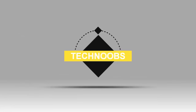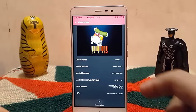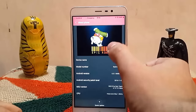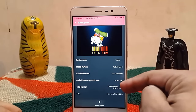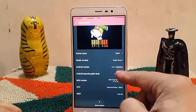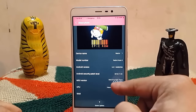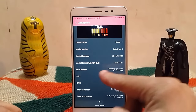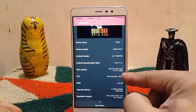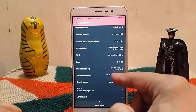Let's quickly go to the About Phone option. Here you can see the ROM is Epic ROM and the device we are running is Redmi Note 3. The Android version is 6.0.1 and the security patch is the November patch. The MIUI version is MIUI 8 by Epic Team.